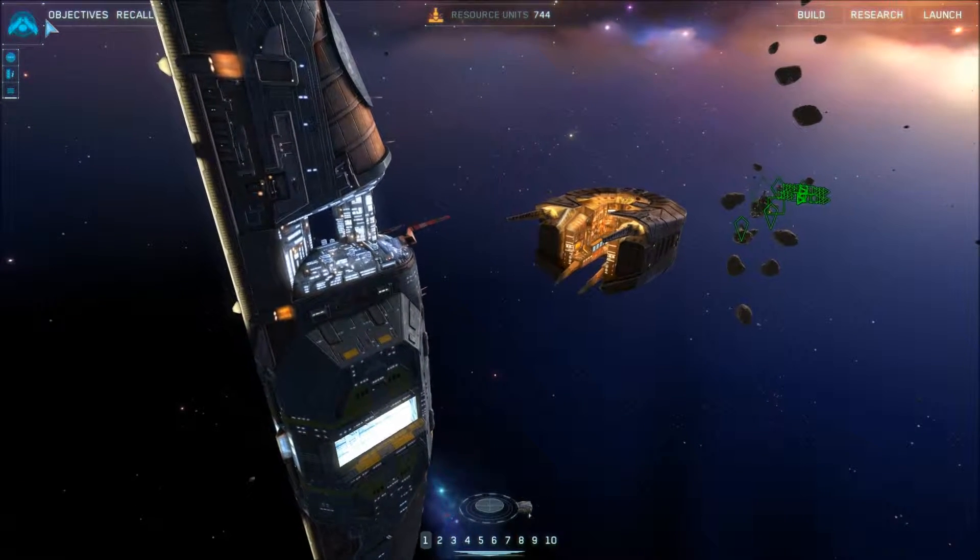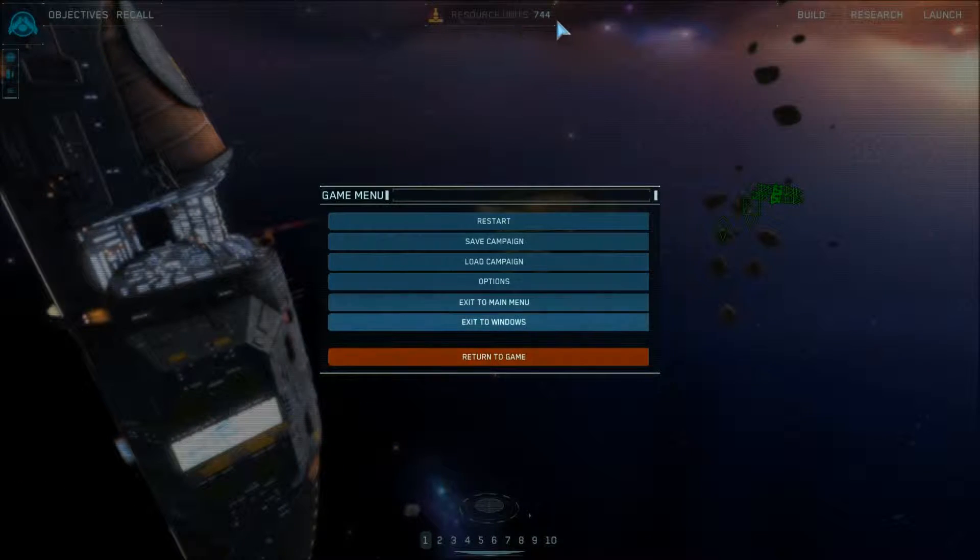Let's talk about what you're looking at in the UI. On the top we have our resource units — basically our resources. We collect those from asteroids by sending ships to them; they collect the resources, we send them back, and then we can build or research things. To the top right we have several tabs for managing different aspects of the game.